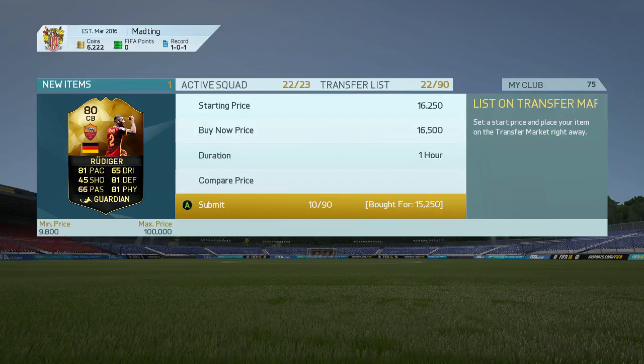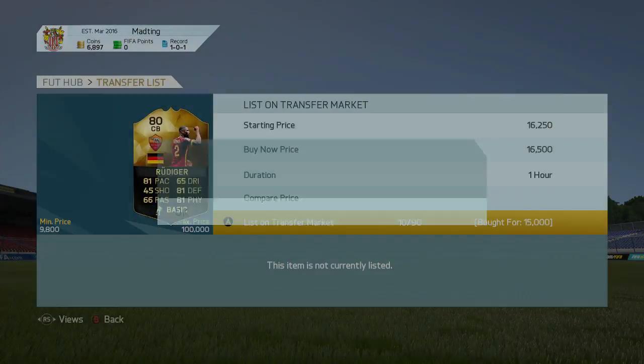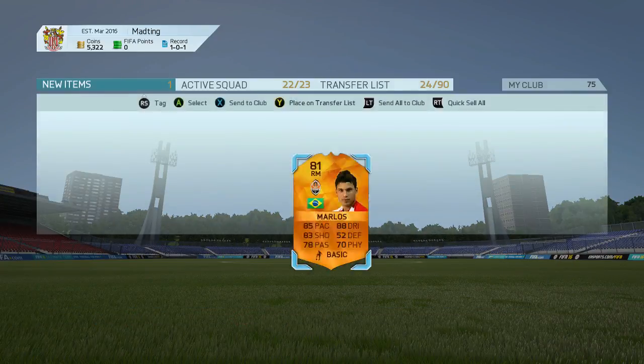As you can see, we picked up the TOTS left back and then we're going to pick up a Rudiger — actually two Rudigers. We're only making around 600 coins profit on each of them, but he'll be a solid investment.